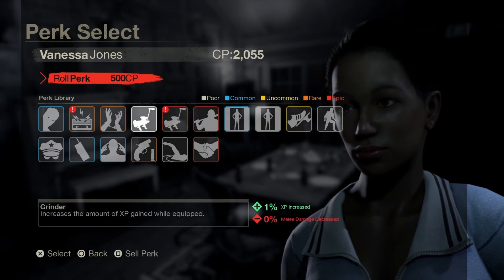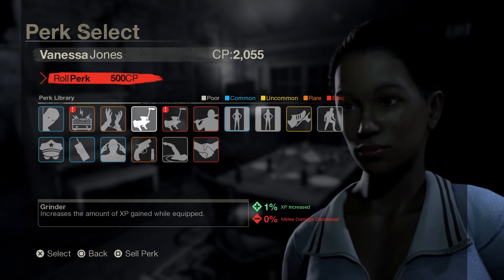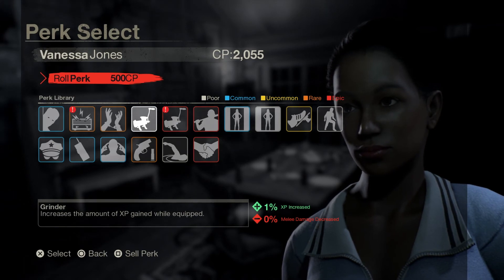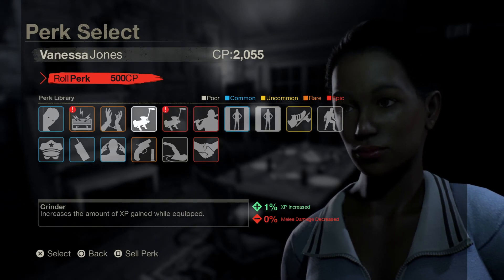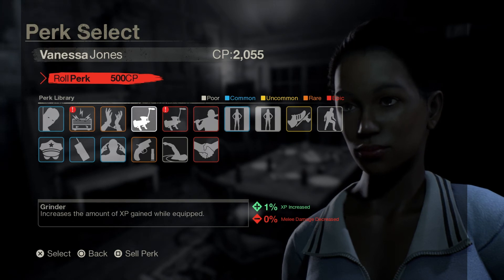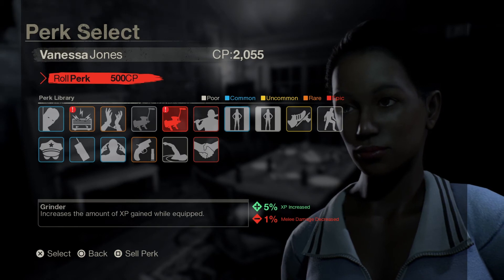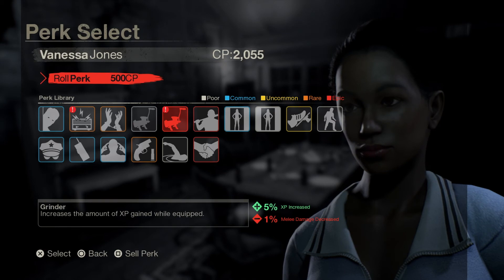We got Grinder on a Poor - increases the amount of XP gained while equipped. One percent XP increase and zero percent melee damage decrease penalty. If you're looking to grind and get your levels up, this is a perfect perk for that.